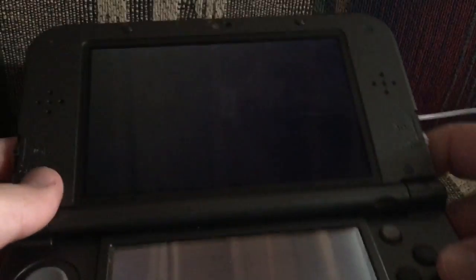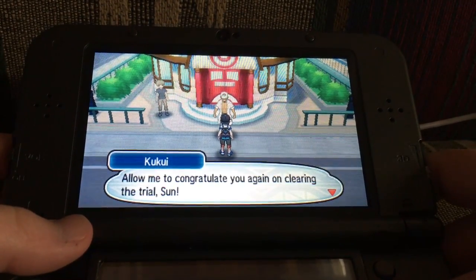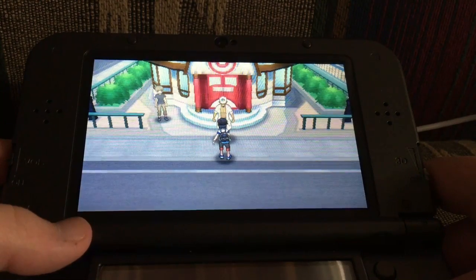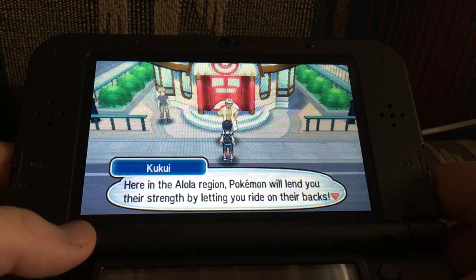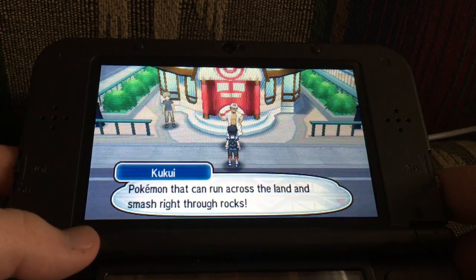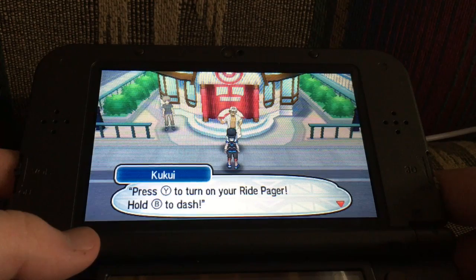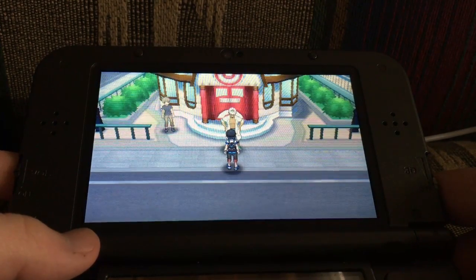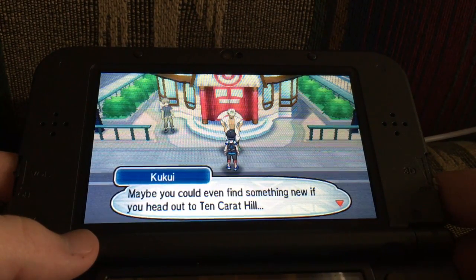Let's see what happens when I hit start. I guess now I can just go free roam. Allow me to congratulate you again on clearing the trial, son. Let me give you all the good stuff you'll need to ride Pokemon. Oh, we're getting the Poke-ride stuff. I got a ride pager. Here in the Alola region, Pokemon will lend you their strength by letting you ride on their backs. Son, I think it's time for you to ride a powerful Pokemon that can run across the land and smash right through rocks — Tauros. Press Y to turn on your ride pager, press B to dash. This is your riding wear, a special outfit that you wear when riding Pokemon. When you ride Tauros, your world gets a whole lot bigger.